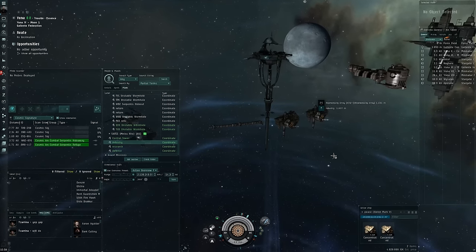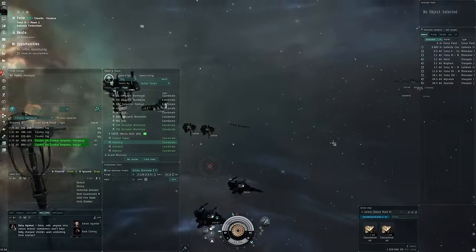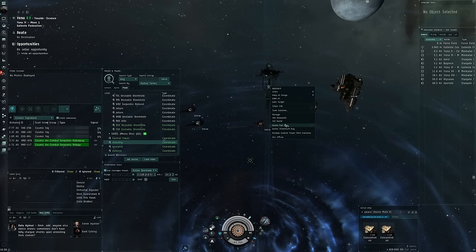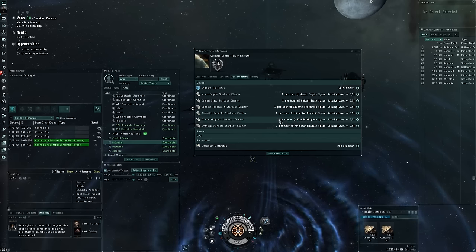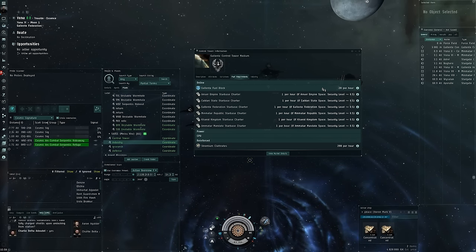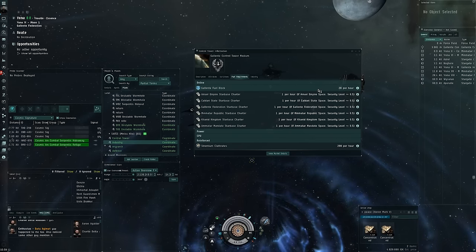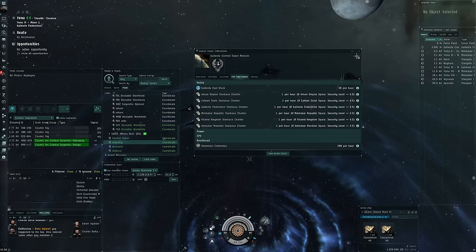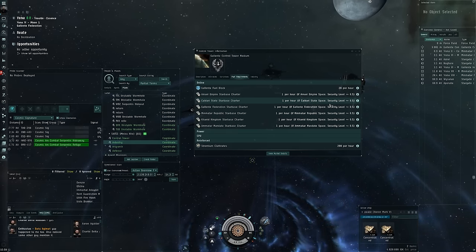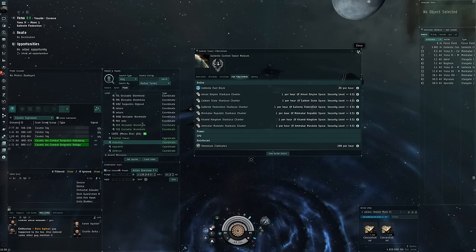You don't even need to keep everything online all the time — you can shave off a bit more profit that way as well. For mining, a POS with a reprocessing array can definitely be worth it. The baseline most people will look at is the cost of running your POS. We've got 20 fuel blocks an hour, around 50,000 ISK per fuel block, times 20 — around 300,000 ISK per hour just to run the POS. What a lot of people will tell you is that it becomes worth it once your extra activity — like reprocessing and the 4% advantage — pays more than the amount of fuel you're burning through every hour.